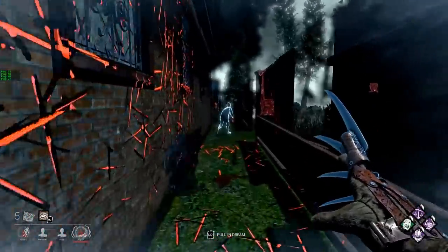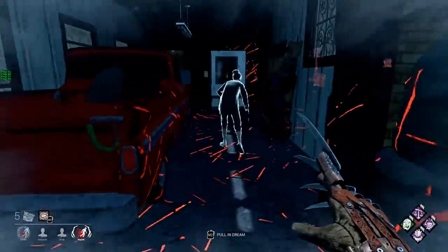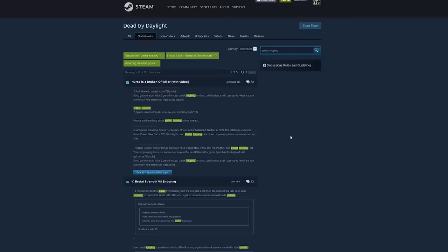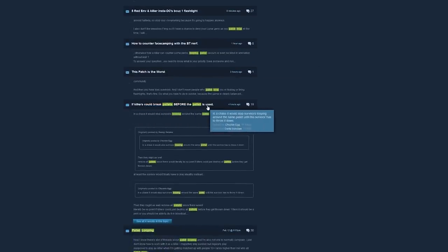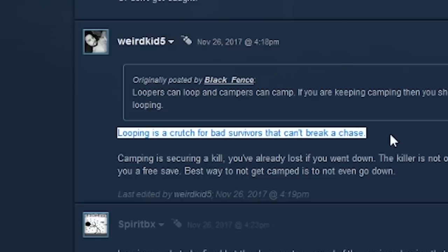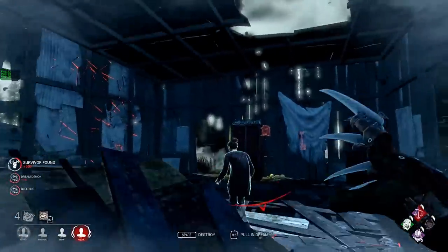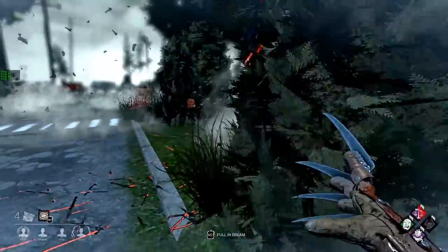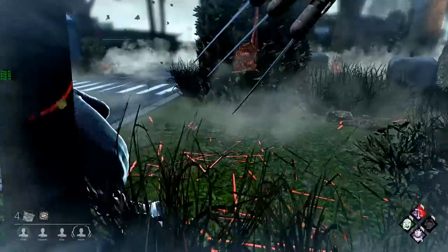Even with perfect conditions, you're going to get looped around stuff — this is just inevitable. So many people think pallet looping is overpowered and go so far as to face camp people for doing it, to which I respond: what the hell else are the survivors supposed to do? Just run in a straight line and immediately die? It's their only option. The thing is, most pallet loops aren't just circles you have to run around like a train stuck in its tracks — most have some level of possible mind game involved. Proper use of line of sight is what separates a good killer from a great killer in terms of getting looped. For example, here against the Feng Min, I chased in a relatively straight fashion until the moment I got out of her line of sight and then quickly switched directions. It only gives a few more feet in terms of closing distance, but it's enough to get a hit.